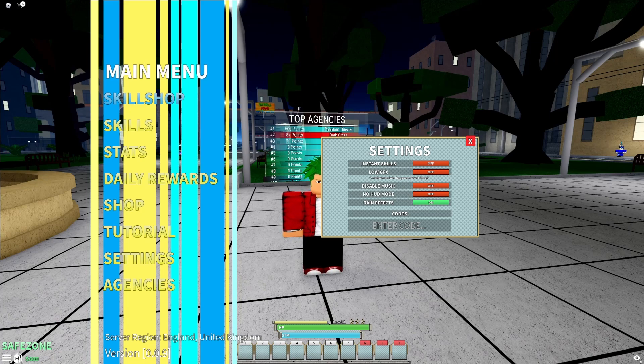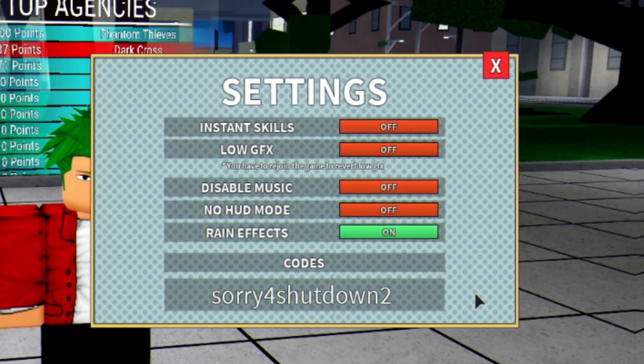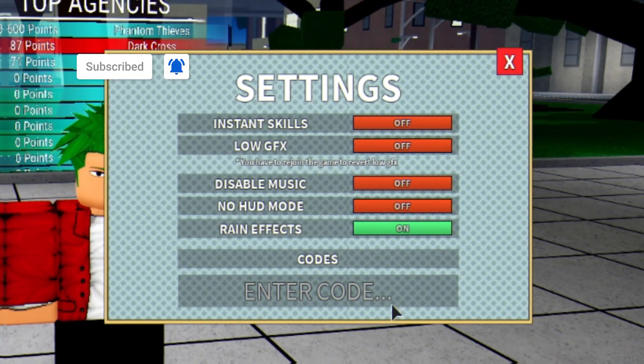Anyway, let's get into the codes. The first code today is "SorryForShutdown2". These codes will automatically redeem, but I'm going to type them with spaces to prevent that.